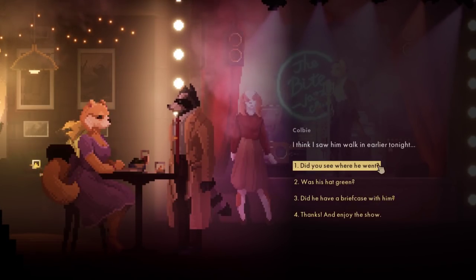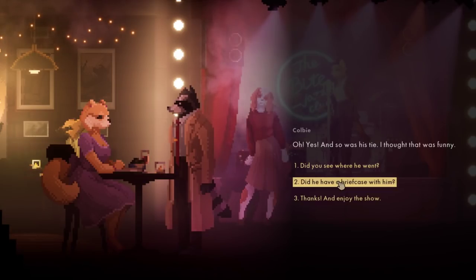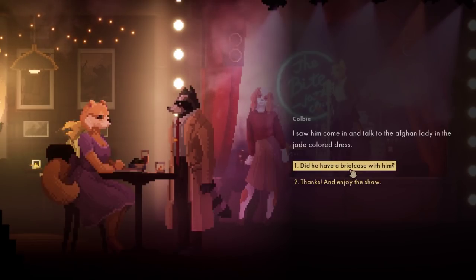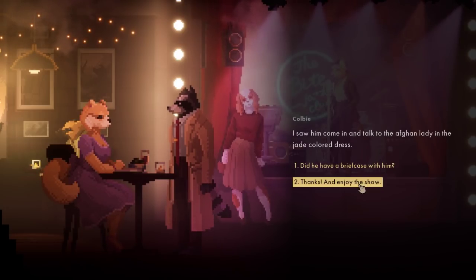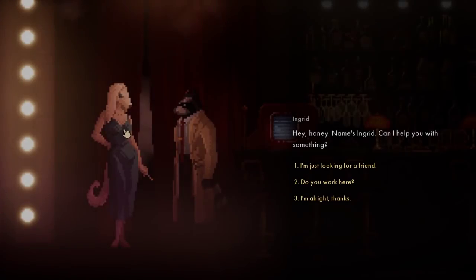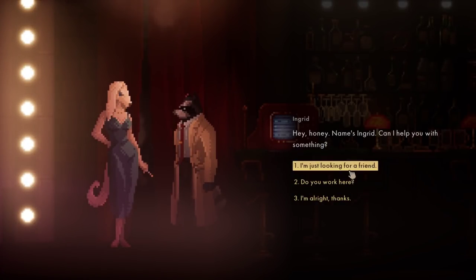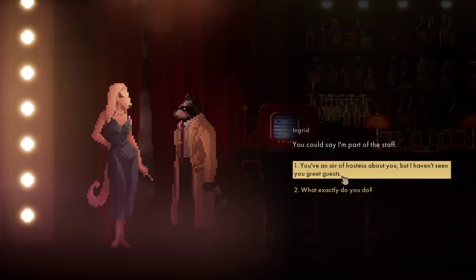I think I saw him earlier tonight. Was his hat green? Oh yes, and so was his tie - I thought that was funny. Did you see where he went? I saw him come in and talk to the Afghan lady in a jay-collar dress. Thanks, and enjoy the show. Hey, honey. Name's Ingrid. Can I help you with something? You work here? You could say I'm part of the staff.